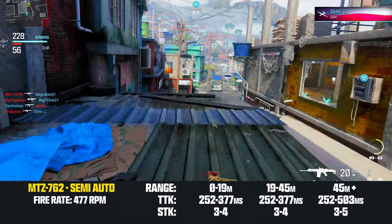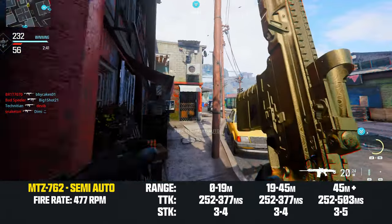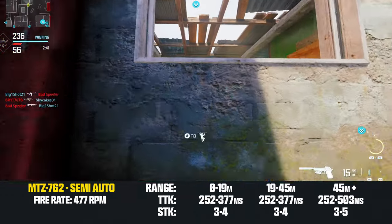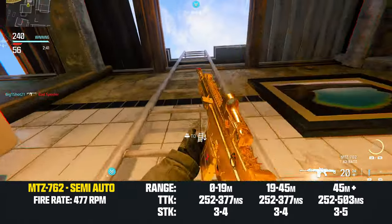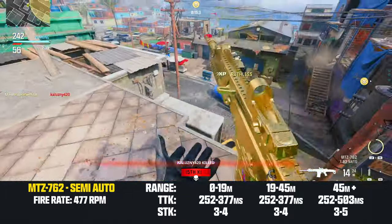Once you hit 45 meters, the three-shot radius shrinks to the chest and stomach only. If you hit any arms, it will be a four-shot kill, and if you end up getting a majority of leg shots, it will be a five-shot kill. The five-shot kill is bad, but the four-shot kill is a similar story to the full-auto MTZ — close range is not that impressive, long range is pretty impressive.